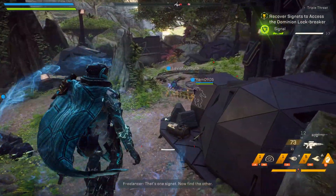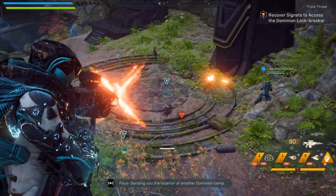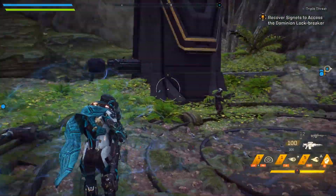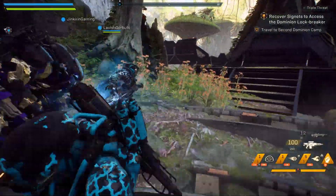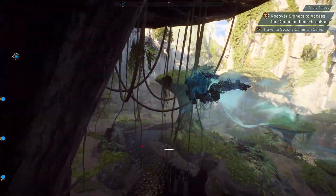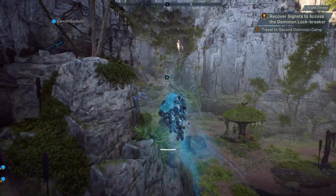Freelancers, there you go — that's how you can turn off the motion blur entirely in the Anthem Open Demo. Hopefully, this isn't a problem when the full game comes out. That's it for this video. If there are any other tips to help this demo run a bit more smoothly, feel free to share those down in the comments section below.